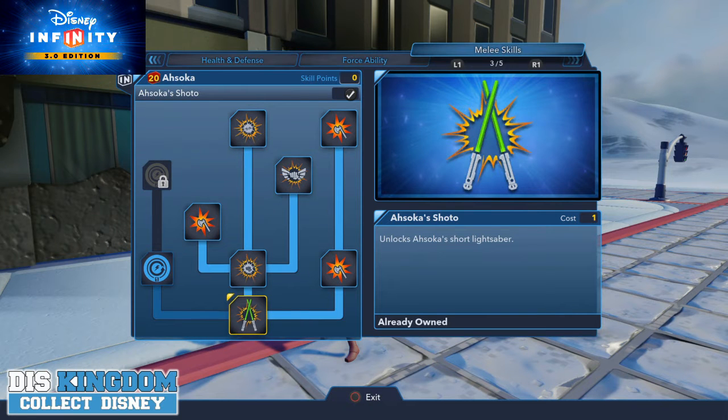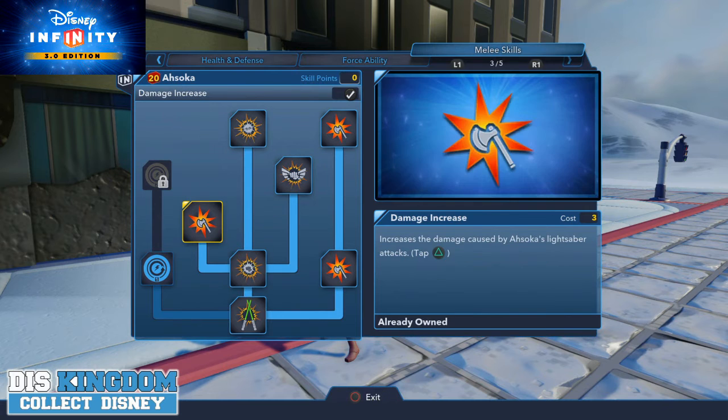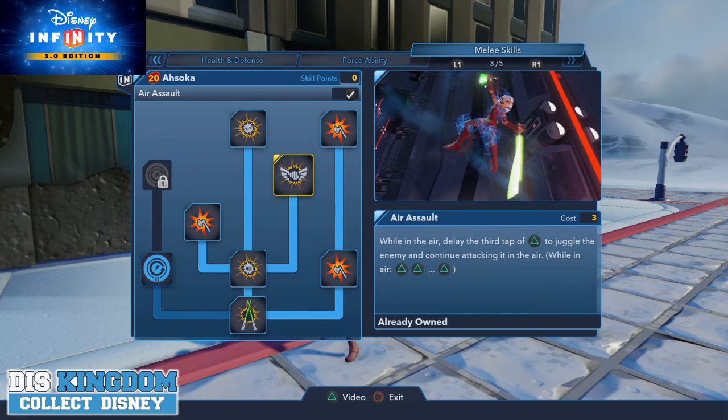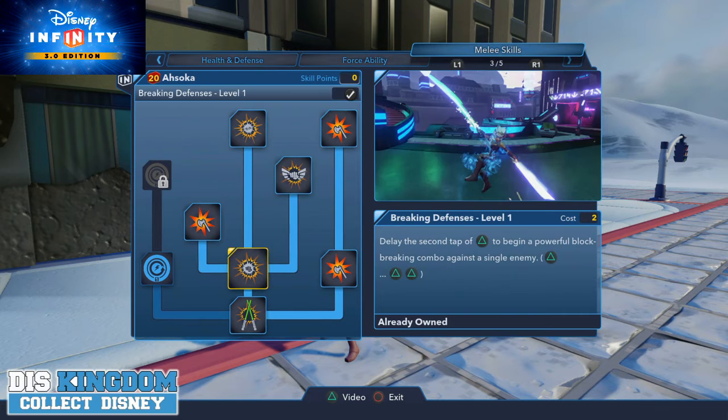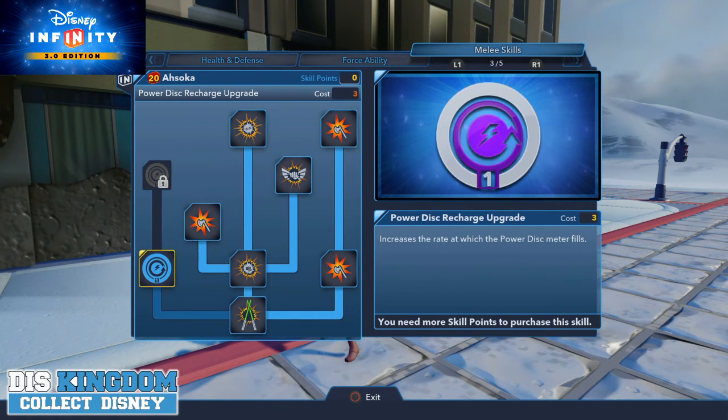Then we have the Ahsoka melee skills, which includes unlocking the short lightsaber for breaking defenses — you use the triangle options to access it. You also have more defensive air assault options so you can juggle enemies in the air, plus a damage increase and some power disc options.